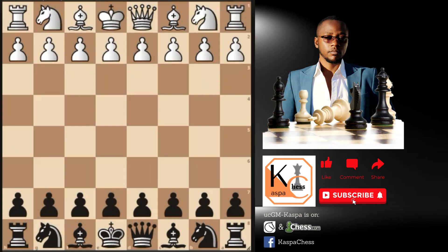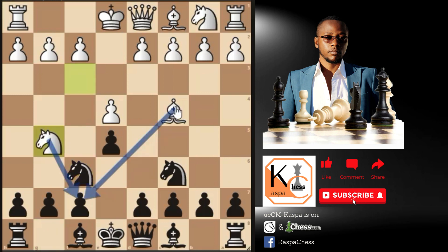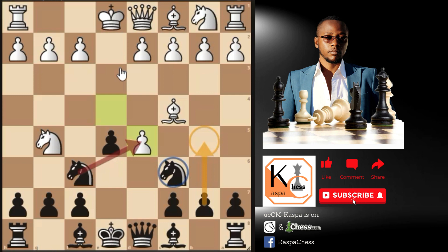After pawn to e4 by white, you respond with pawn to e5 for an equal game, then knight to f3, knight to c6 defending the pawn, and then bishop c4 — the Italian Game. I recommended the move knight to f6 instead of bishop c5. After knight to f6, you will see most opponents — even advanced ones — playing knight to g5, simply attacking the pawn on f7. You then play pawn to d5.